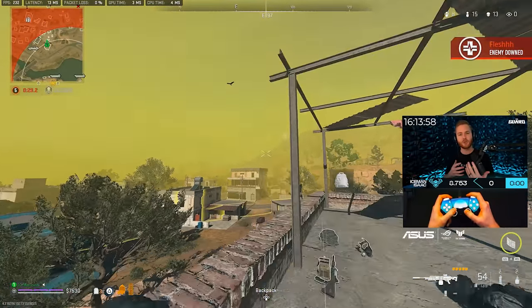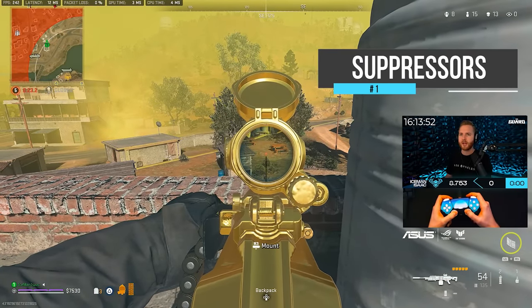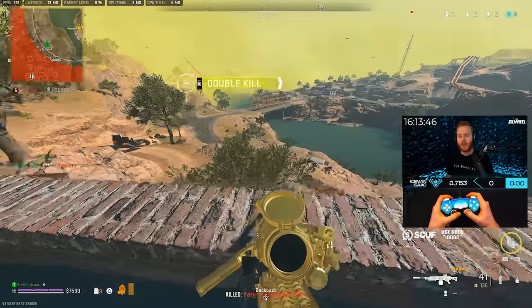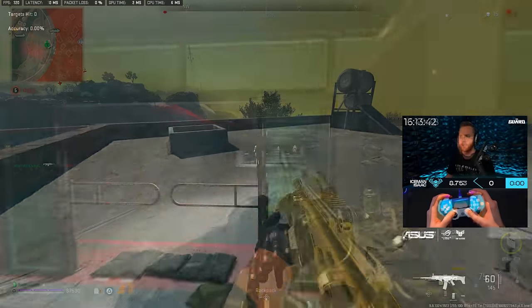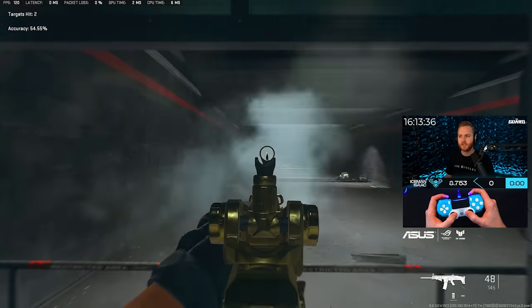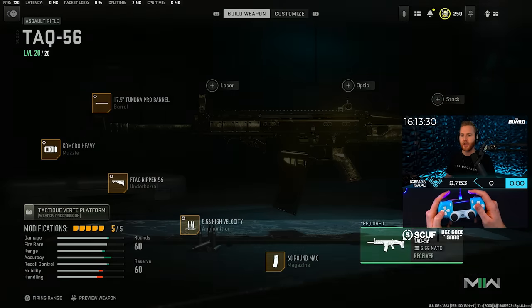Without further ado, let's get into the first tip of the day — let's talk about suppressors. What a lot of people don't realize is suppressors in this game, while they do help out with bullet velocity and while they do help you stay clear off the map, there's one hidden change that really affects your gameplay. I want you to look at my iron sights and look how easy it is to see all of these targets across the map — this is without a suppressor.